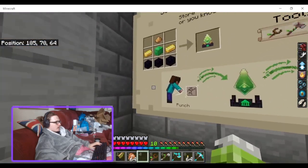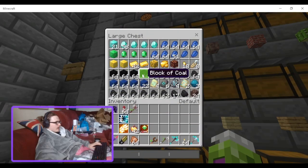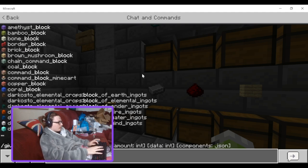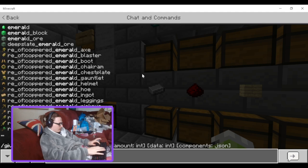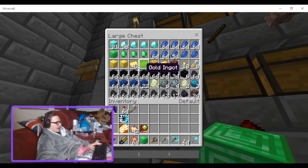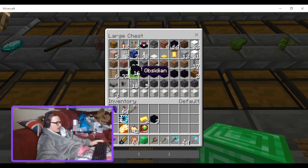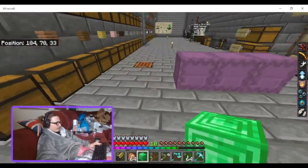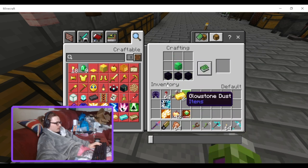So the crafting recipe uses two gold ingots, an emerald block, glowstone, and three obsidian. Let me try to look that up. It seems like two gold, one emerald block, three obsidian, and a glowstone dust.